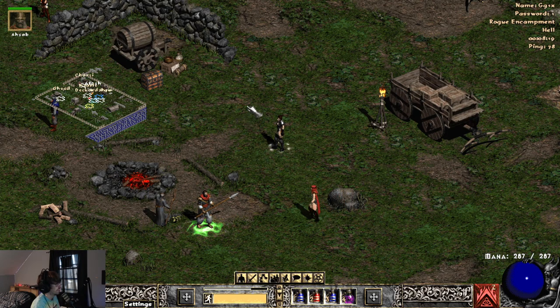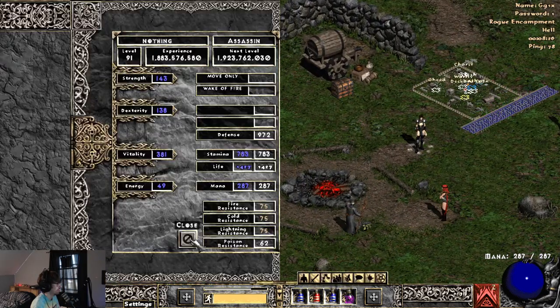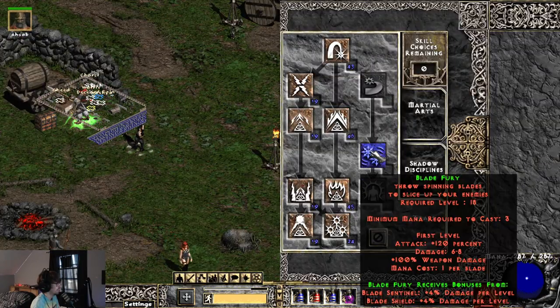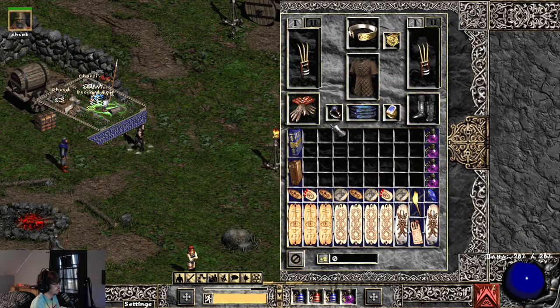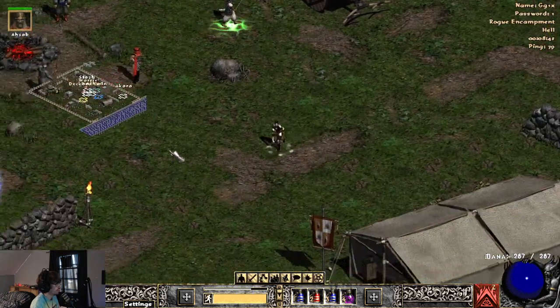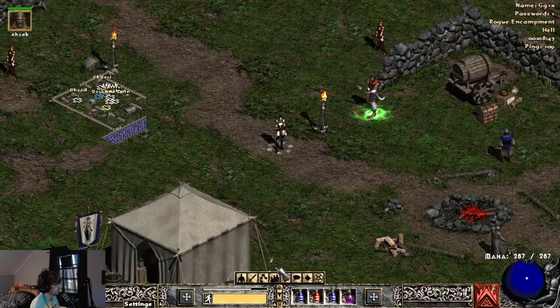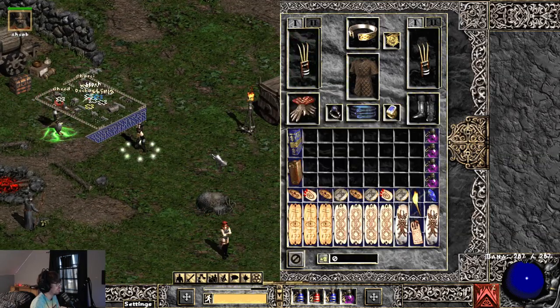Hello everybody, welcome. In this video I'm going to be going over a build guide for a fire trap assassin. Currently my fire trap assassin is level 91. I'm going to be going through the skill tree with you guys, showing you what you should and shouldn't do. I'm going to be going over some gear options, as well as give you some tips to obtain easy low-level gear. Then I'm going to be telling you a few farming spots where with lower tier gear you can farm to get currency to potentially get in-game gear. With that being said, let's get right into this.